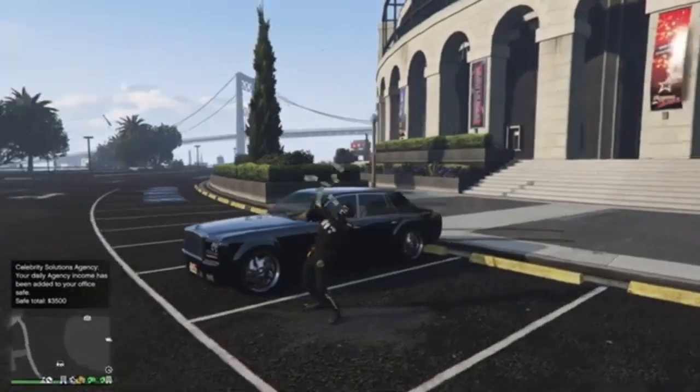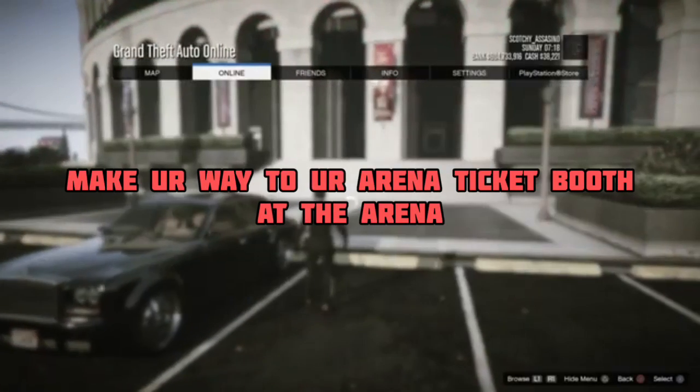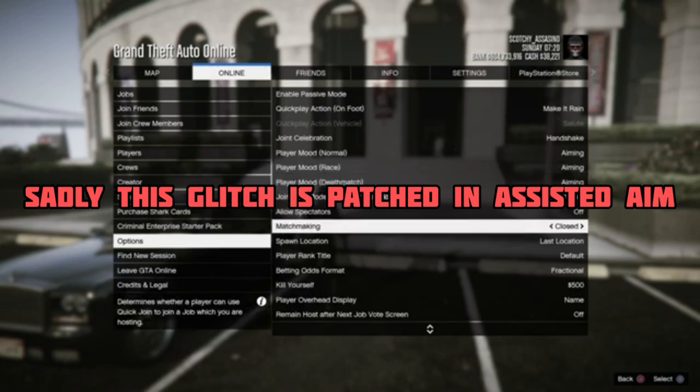What's good everyone, today I am back with another dope god mode glitch tutorial. To get started, make sure you are in a free aim lobby, then also make sure that your matchmaking is set to closed like mine.